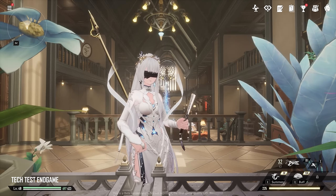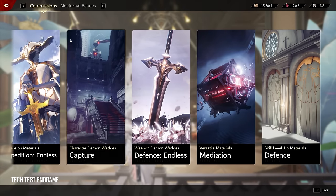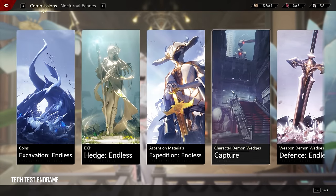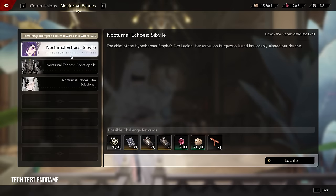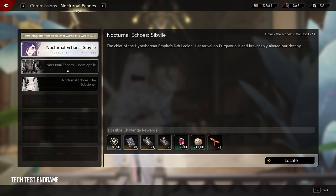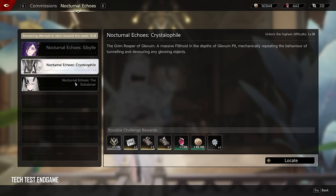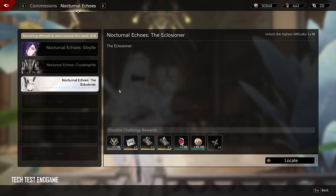The end game goal in this technical test is to press L, go to your commissions tab, and — other than leveling up your characters and making them stronger — get them strong enough to challenge the end game bosses. These end game bosses drop legendary blueprints that you can craft for your characters. They are quite challenging and will one-shot you depending on your level — they one-shot me at level 40 when I fought the level 50 versions.